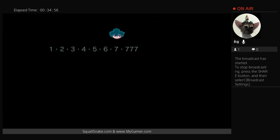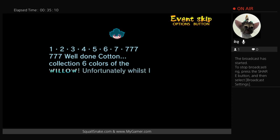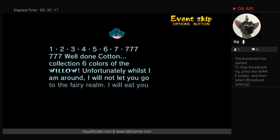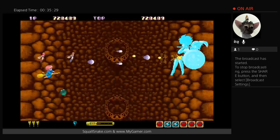Alright, one last level. Collection of six colors of the willow — unfortunately the final boss says 'I will not let you go to the fairy realm, I will eat you together with the willow.' Is this last stage a full stage or just the boss? Yeah, I think it's just the boss.